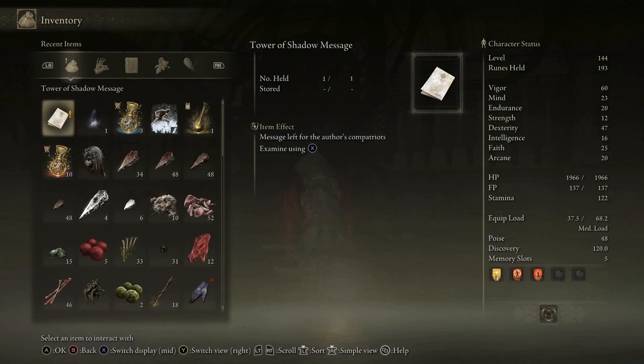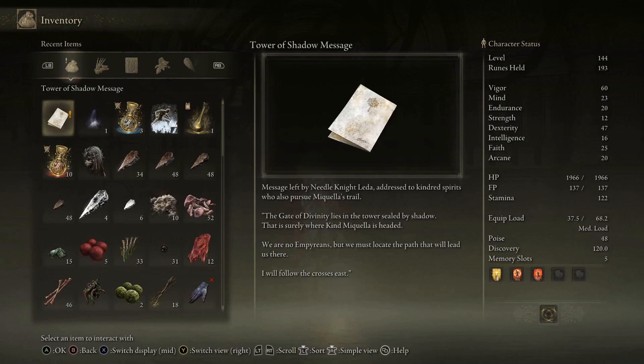Message left for the author's compatriots — message left by Needle Knight Letta. I think that was the person we talked to outside. Addressed to kindred spirits who also pursue Mikla's trail: 'The gate of divinity lies in the tower sealed by shadow. That is surely where kind Mikla is headed. We are no Empyreons. We must locate the path that will lead us there. I'll follow the crosses east.'